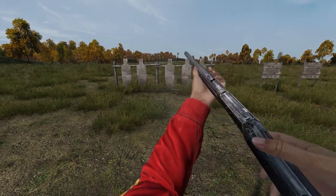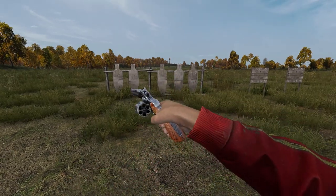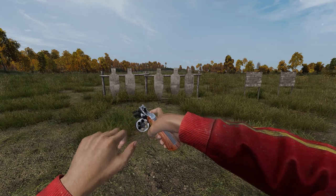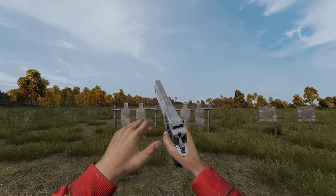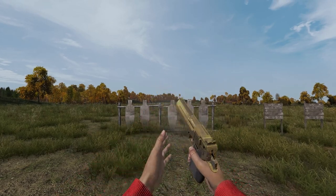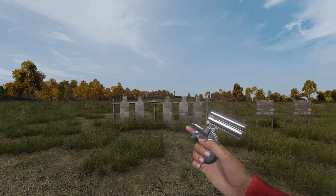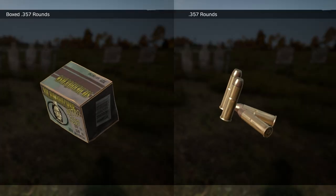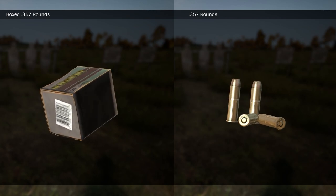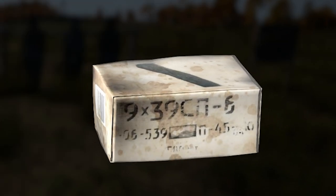.357 is used by the Repeater, which has an internal magazine holding 6 rounds plus one in the chamber, the Revolver with an internal 6-round cylinder mag, the Silver and Gold Deagle with a mag holding 9 rounds, and the Derringer with an internal mag of 2. A full box of .357 will give you 20 rounds. They are uncommon and can be found in civilian and hunting locations.